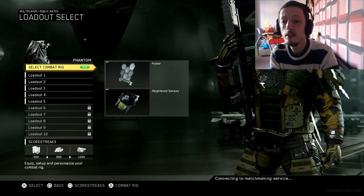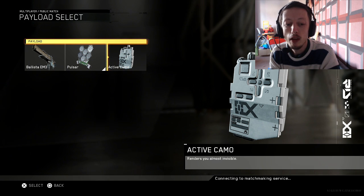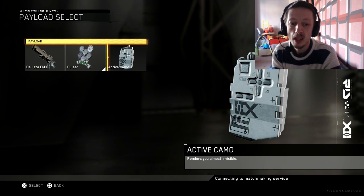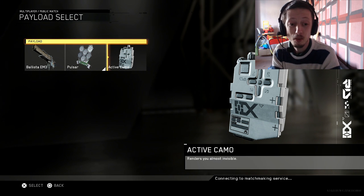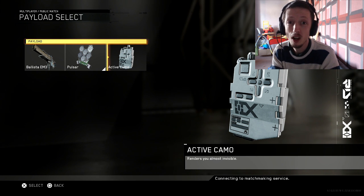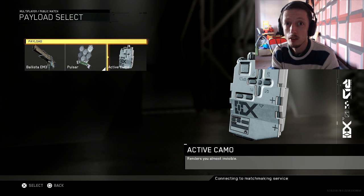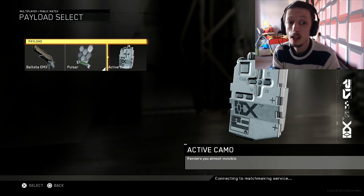So let's show you some of these new abilities. First, there's Active Camo — this renders you almost invisible. You literally look like Liquid when you're running around. It actually lasts a long time, between 7 and 10 seconds. Not like it does for Spectre, which was like 3 or 4 seconds. You can run around and almost get across an entire map while in Active Camo, so that is a pretty interesting perk.